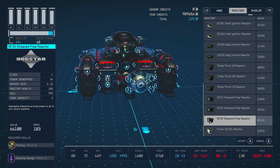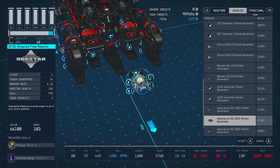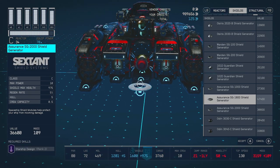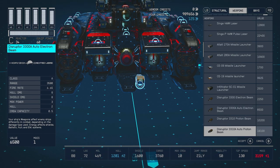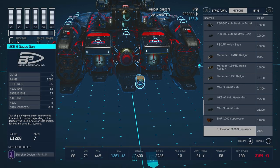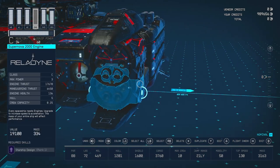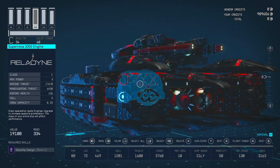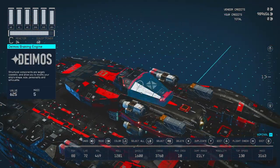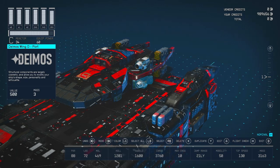A shield gives 0.5 crew capacity, so two engines and a shield gives you one crew. Weapons also give 0.5 crew each, so the more weapons you have the more crew capacity you get. The max crew in the game right now is 10. If you want to reduce mass for better mobility, go for lighter components — 100 mobility makes you move quicker. I don't need that because I've got automated turrets. Let me know in the comments if you want a video on how to inter-stack components in ship building.